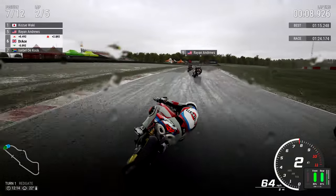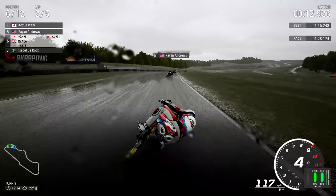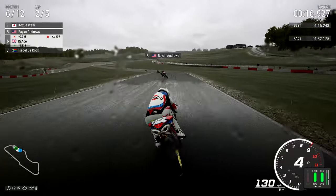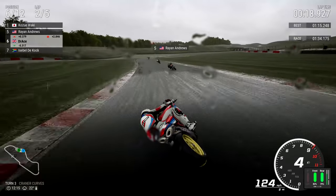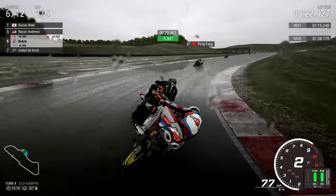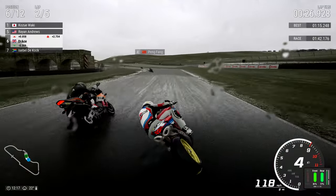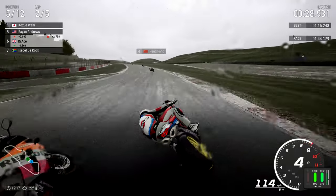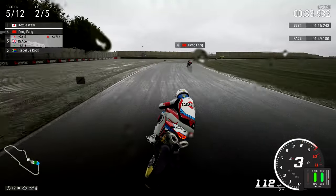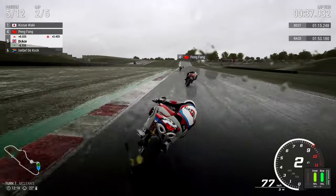I was letting the person on that gorgeous orange bike by — Isabelle de Coq. We were going to let her get past and I thought I'd picked her up in the corner but she didn't want it anyway, so we'll continue to push forward. Raynor Andrews is next to her. Oh, a lovely slide from Raynor Andrews — we gave him a bit of a shove up the rear. I wasn't expecting him to slide there. He's actually crashed! And speaking of crashing, we almost went down ourselves as we chase down Peng Fang.